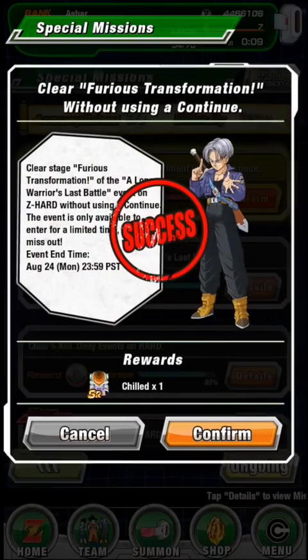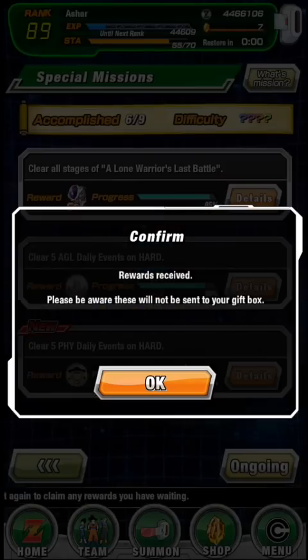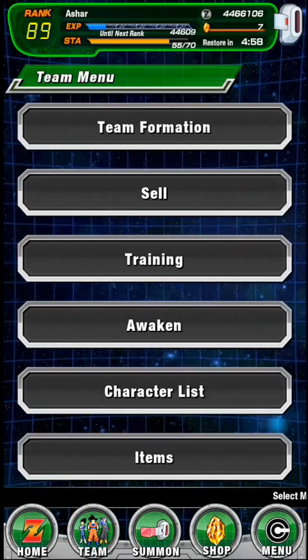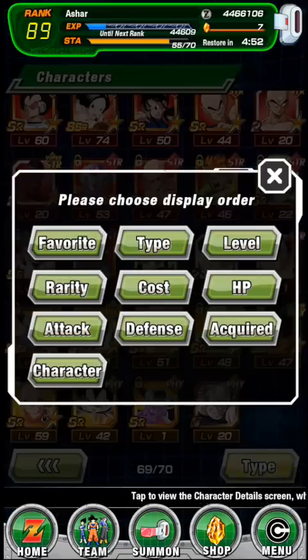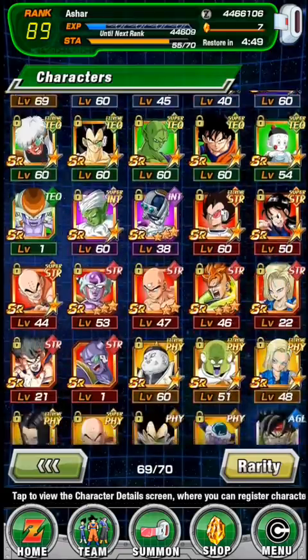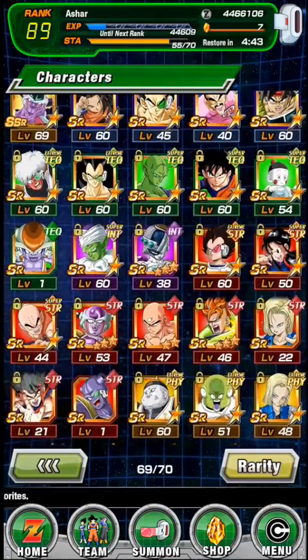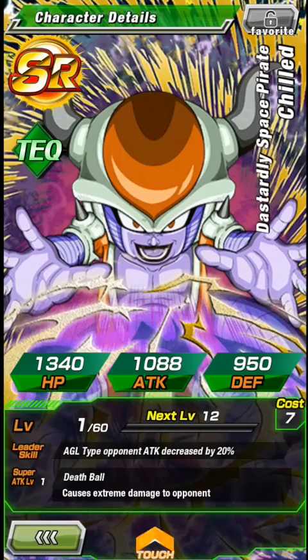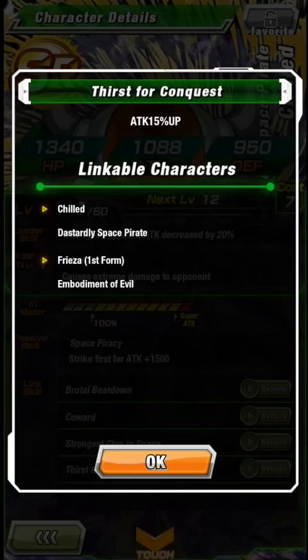Let's go to the special mission and accept Chilled. Unless you've already completed the Z-hard missions as well - I think I have one or two Z-hards left to do. Let me get them done now. There we go - there he is! He's a 2-pin button. Quite decent base stats. The embodiment of the maneuver Frieza.